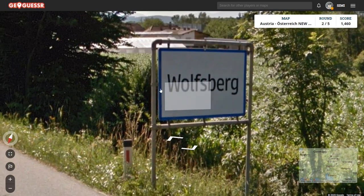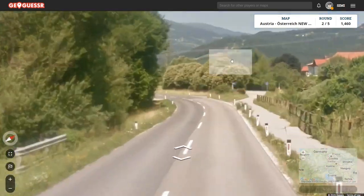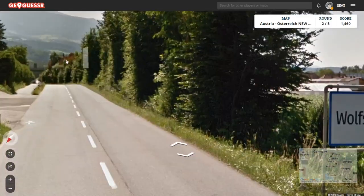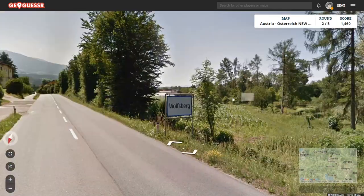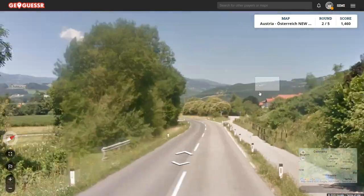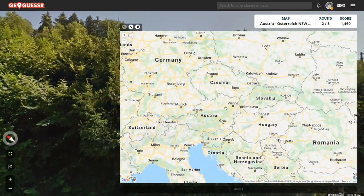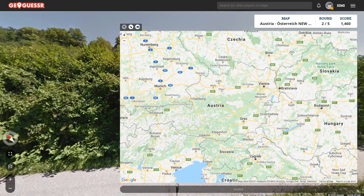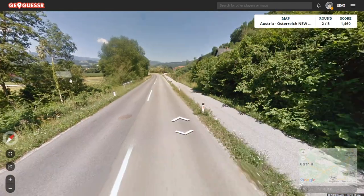Austria puts these bollards absolutely everywhere. I don't think I've seen a road or even a road stretch without them, so it's a very good clue. Another thing are these signs — they have a blue border, which I don't think any other country currently on Street View has. Basically, if you see German and a blue border on the sign, it's Austria. You see the bollards basically wherever you go.